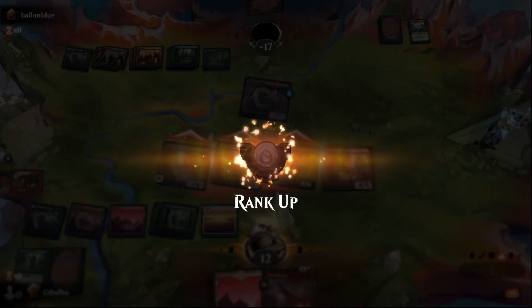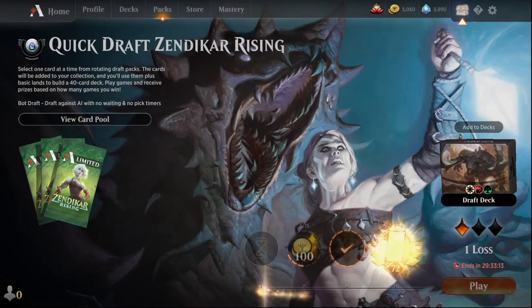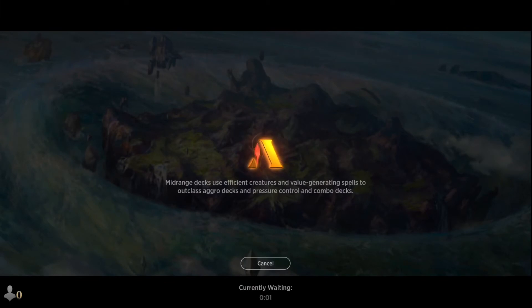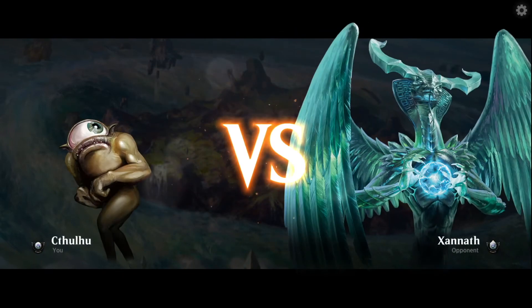Epona was playing a Landfall deck also — I just got there a little bit faster. They had all their ramp early but didn't have that much gas. They had a whole bunch of land but nothing to really cast with it. We'll get another game here, I'm going to take a break.